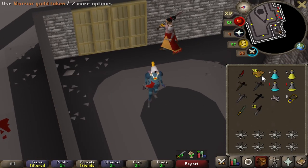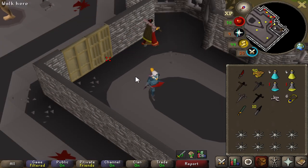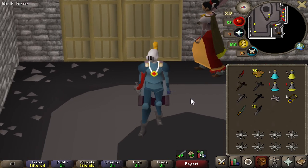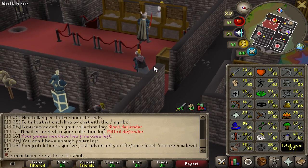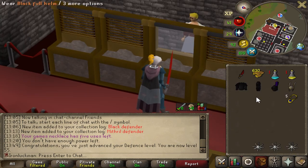I wonder if we can snag an adamant defender before we have to go farm more tokens. Let's give it a go. I forgot about the fact that you need a minimum of 100 tokens to even enter, so we have to go farm more tokens anyway. While farming up our next batch of tokens, we hit 55 defense.